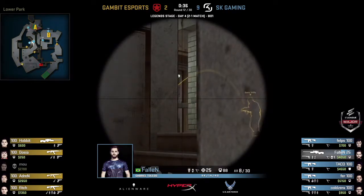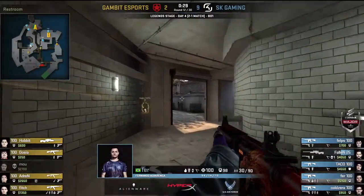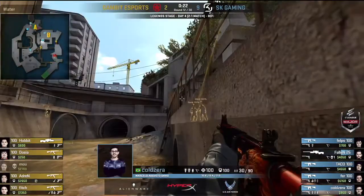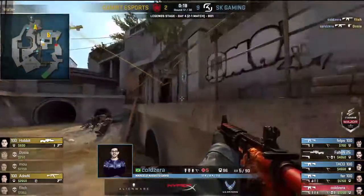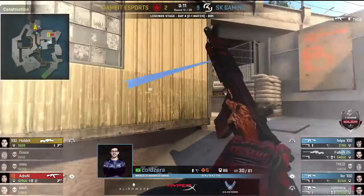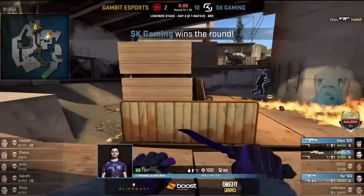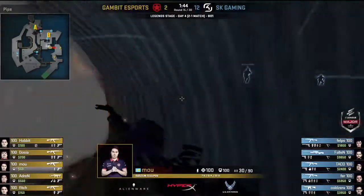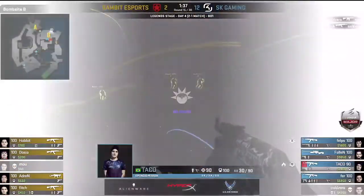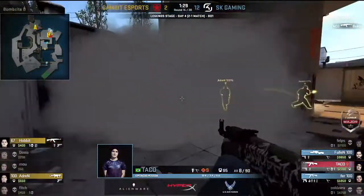Hobbit has often been playing around the monster tunnel and seems curious about it now. Gambit have enough nades for a set piece execution but not yet the positioning. SK have five players alive and can start poking and prodding. Coldzera in a great position gets an easy kill, then a beautiful second — a very big problem for Gambit now. A good entry from Adren but with only 10 seconds to plant the bomb, Hobbit has to push but can't. Phelps lays down a hail of bullets — the scoreline reads 13-2.